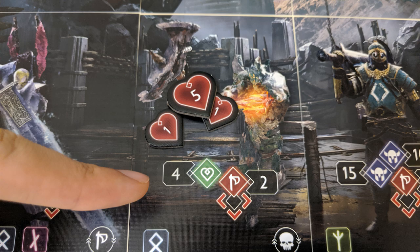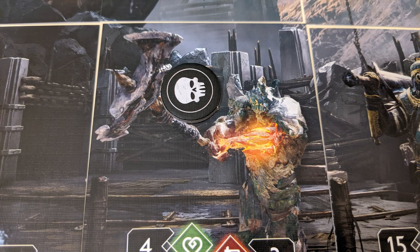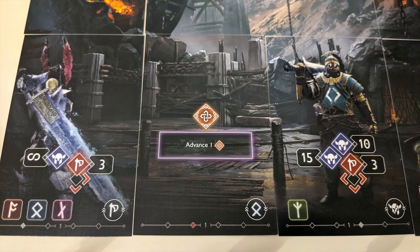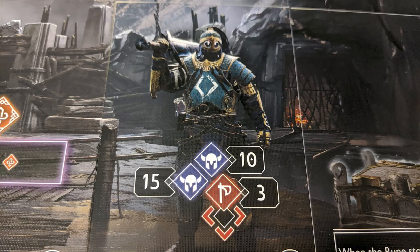Once an enemy is defeated, a couple different things could happen. Typically, a death token is placed on top of them as a reminder that they're no longer able to attack or activate in any way. Sometimes you'll see the death symbol with some arrows around it — this indicates that when the enemy is killed, the card should be flipped to its other side, possibly triggering new effects and possibilities.